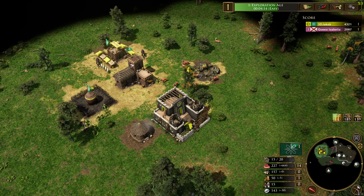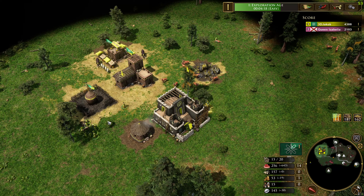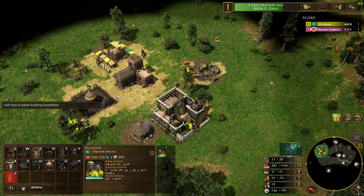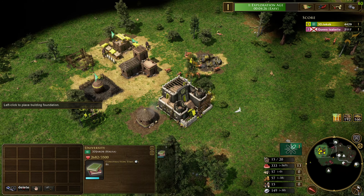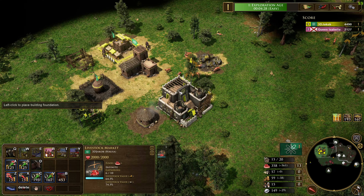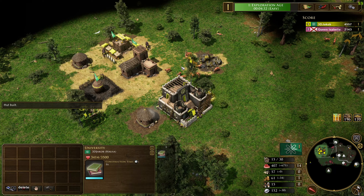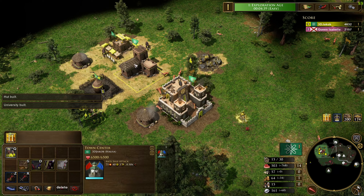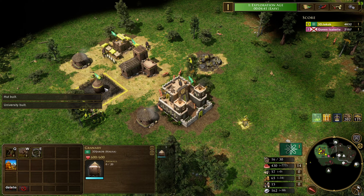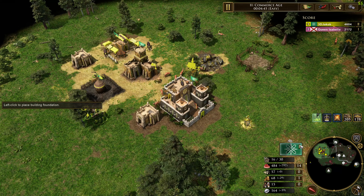We don't need a lot of gold — every raid costs 40 gold, but we're going to get 300 gold on the age-up, so we'll have plenty. You should also build a house now, which is why we need that 100 wood. Between the university and the house, that's 300 wood total. Once the university is done, set it to XP so we can get shipments as soon as we age up. Queue another vill and place the war camp.